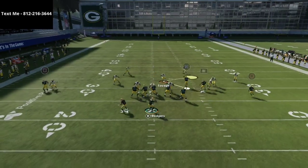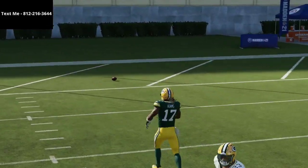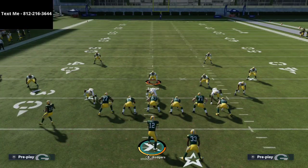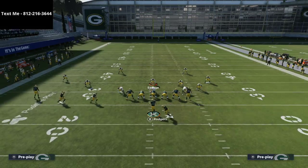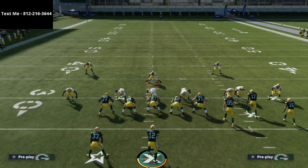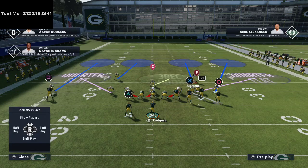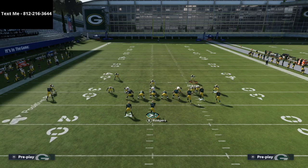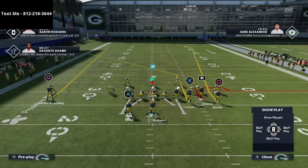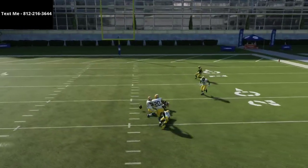So now if either the tight end or the slot receiver goes vertical, the safety should almost always go with him. Motion this out — the one issue is sometimes the safety will take the tight end instead, which is a little bit of an issue. That's why against gun bunch you want to either man up the tight end or man up the outside receiver. You might even want to man them both up. Another little trick: if you bring the quarter defenders in, they actually play a lot better — you create almost a stack look.